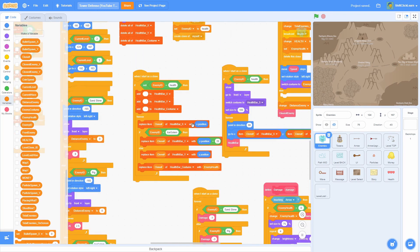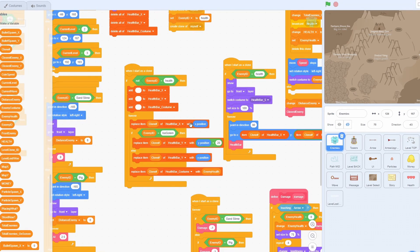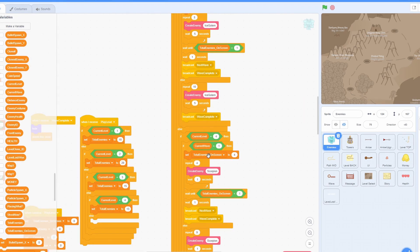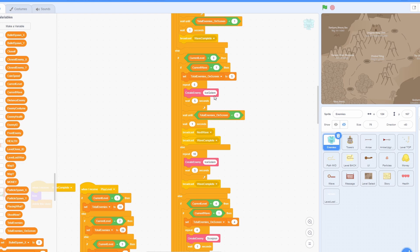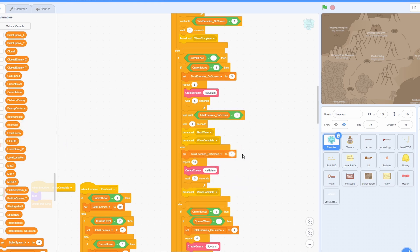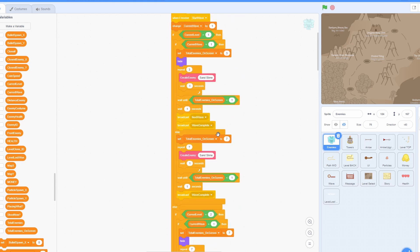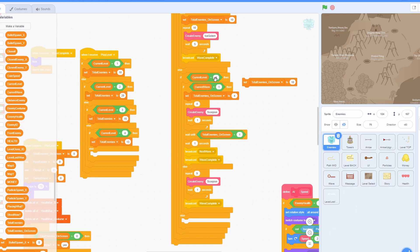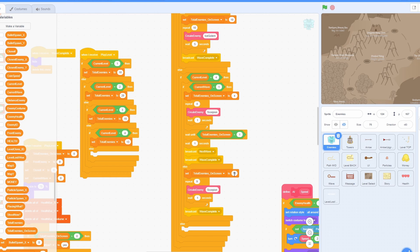Now all you need to do is the same thing for level four — I'll do a time-lapse so the video doesn't get too long. A quick heads-up while I'm working on the wave system: make sure to set total enemies on screen for the second wave correctly. For level one wave two it was set to seven — we need to do that for levels three and four as well. For level four: if wave one, set total enemies on screen to four and create four enemies; if wave two, set total enemies on screen to nine and create nine.